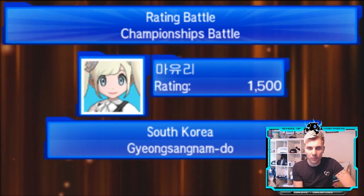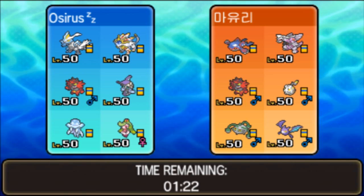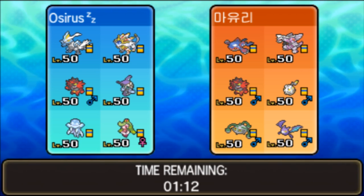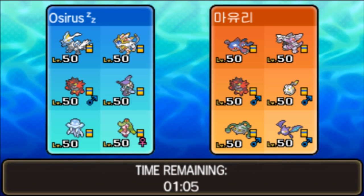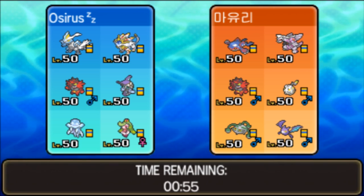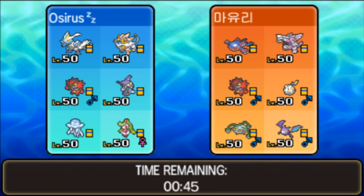We get into team preview and our first opponent of the day is from South Korea - and we've been granted our wish, we want to come up against Kyogre to test this team out and we've got one. We've got Kyogre and Palkia as the restricted pairing. We've got Incineroar and Togademaru as two fake out support Pokemon - one with Intimidate, one with Lightning Rod. Luckily we don't have anything on the team with Electric so we don't need to worry too much about that Lightning Rod. We've got another Steel type in Ferrothorn that can cause us a lot of issues - we really need to deal with that well. With Fusion Flare now back on the Kyurem we've got a better option to hit that. Crobat is going to be another speed control option for my opponent with the Tailwind.